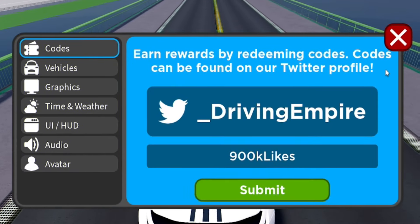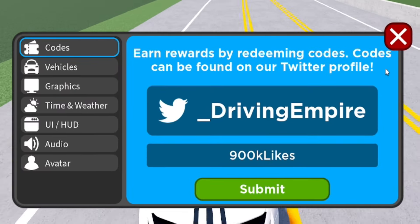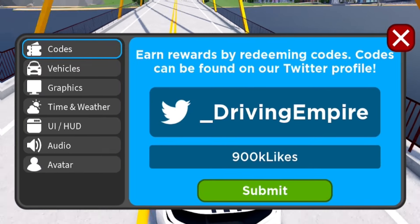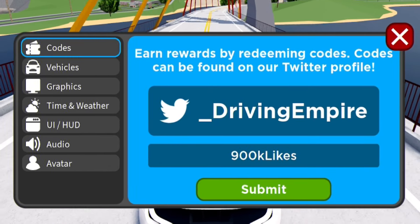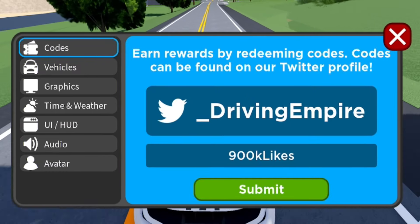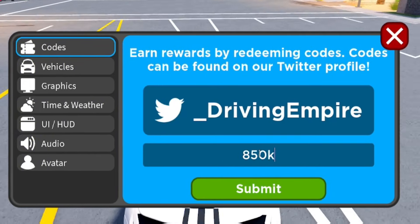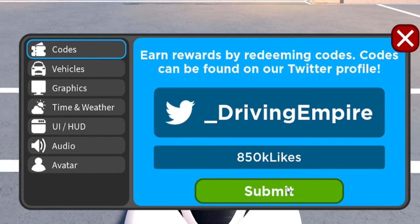If you guys want to speed up the process of redeeming codes, go to rblxcodes.com where there's a full list of all the new codes for the game, and you can simply copy and paste them over — it just takes a few seconds. After you've entered that one in, go ahead and redeem the code 850kLikes — that's 850k-L-I-K-E-S, click submit.